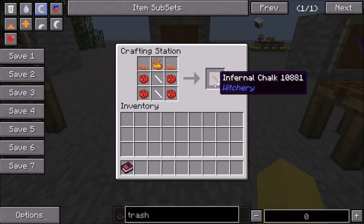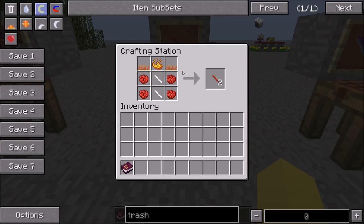The same goes for Infernal Chalk — it's also pretty simple to make. It's going to use Ember Moss, which, much like the Water Artichoke, is a Witchery plant that you need to get specifically through using Mutandus. Then there's Rose Red in the place of the Dandelion Yellow, Blaze Powder in the place of the Ender Pearl, and two Ritual Chalks, just like before, and that will also give you two Infernal Chalk.